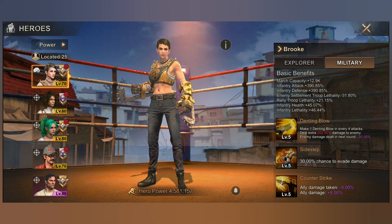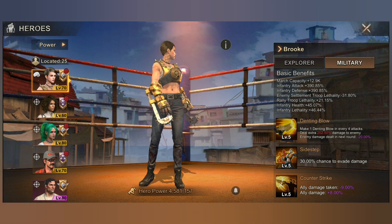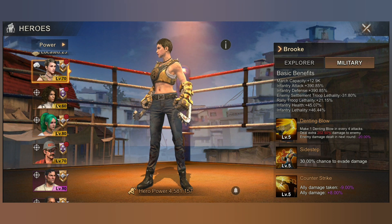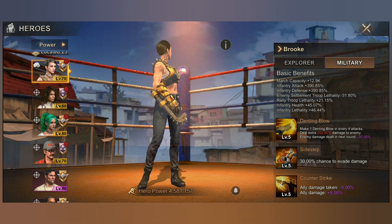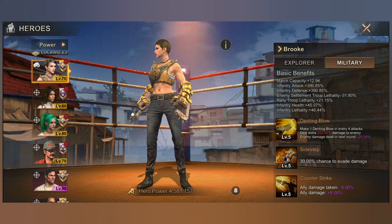Rally troop lethality is plus 21.15%, infantry health is 45.07%, and infantry lethality is 46.44%. These are level 70 stats. I have an updated version for level 80 already posted on our website, added on our Discord bot, as well as the official website of the collab team.